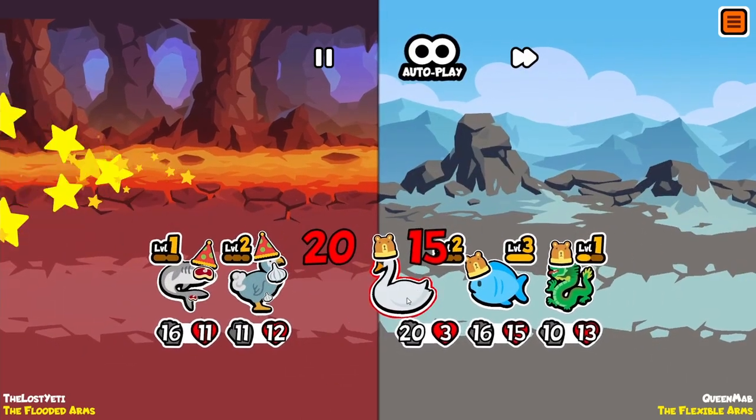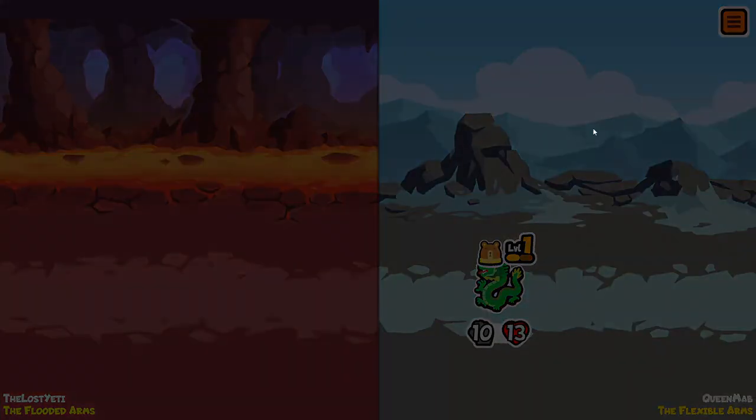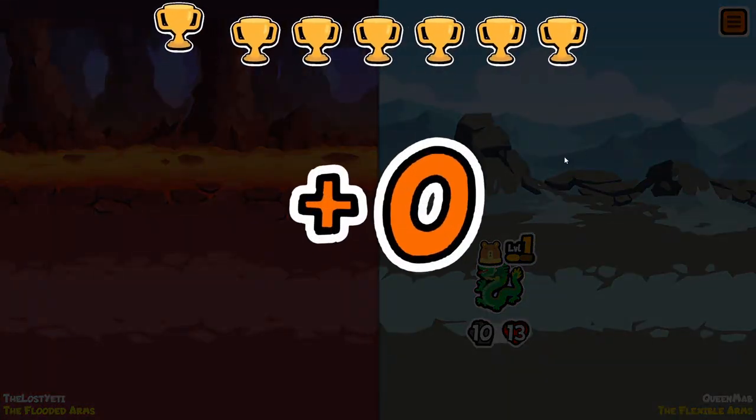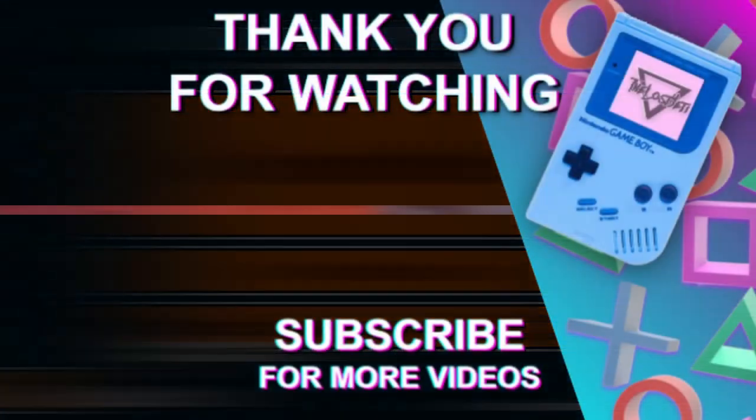It might not matter because this team is also insane. We shall see. We came very close but no cigar. Hopefully next episode we'll actually come back with a win, because I think I need that. For now guys, I hope you enjoyed the episode — as always, this has been your host the Lost Yeti, and I'll catch you guys in the next episode of Super Auto Pets on Thursday.